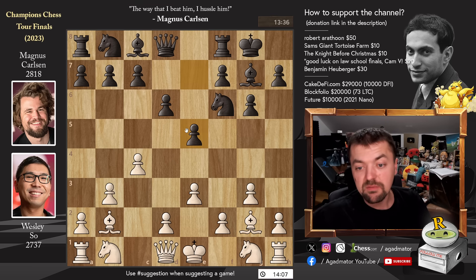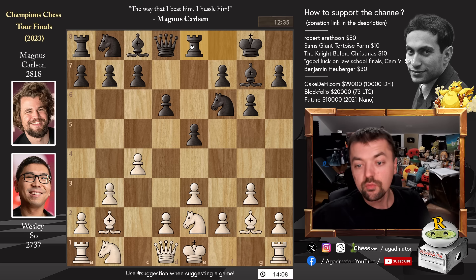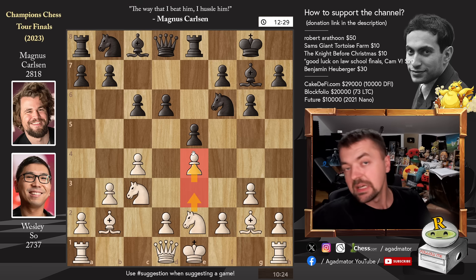Pawn to d6 and now Wesley goes for pawn to e3, which is very interesting as you'll see later on. Magnus strikes with e5. We have knight to e2, preparing to advance the pawn to d4. Rook to e8, knight b to c3, pawn to c6 — and people thought Wesley would play d4 or castle first. But he played pawn to e4, wasting a tempo by going e3 then e4.